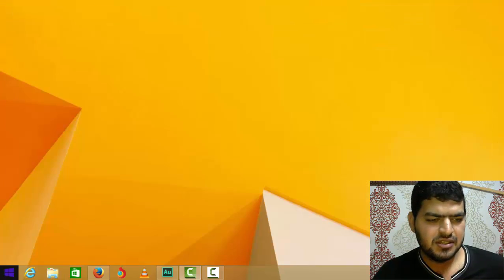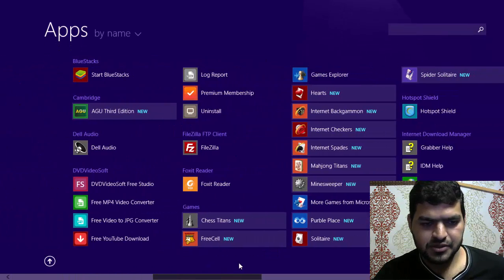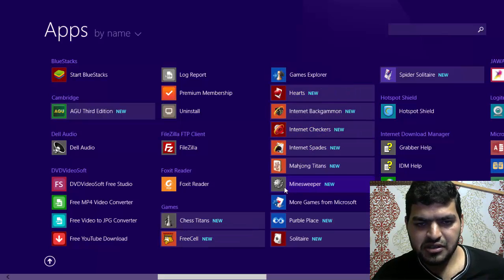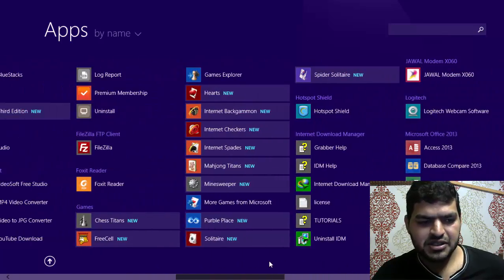Let's close this and search for the new apps. Here we go — Chess Titans, FreeCell, Hearts, Internet something, and Solitaire. Blah blah blah, I don't know all the games, but my favorite is Chess Titans.